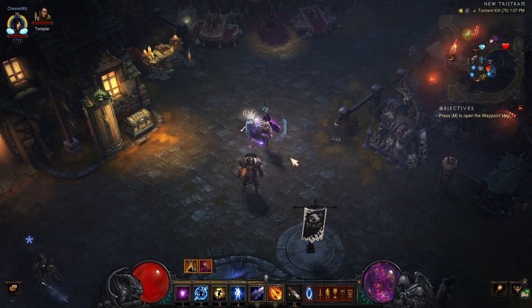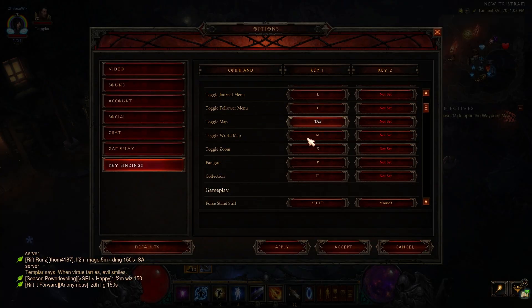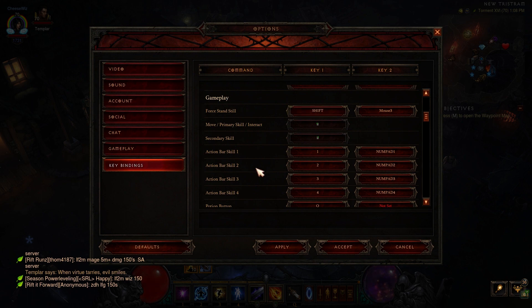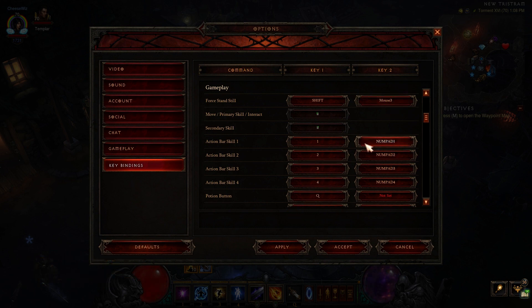This lets you spam an ability over and over again without having to press it every single time. To make this trick available, go to your options, then key bindings, and scroll down to the gameplay section. You'll see key one through four — on your num pad you want to assign num pad one, two, three, and four to match the corresponding numbers.